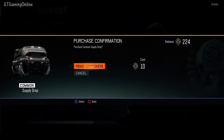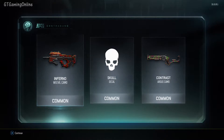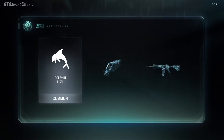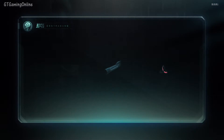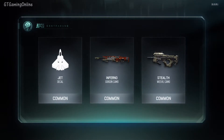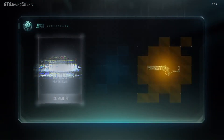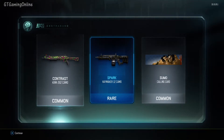Third case — starting to get a lot of crap. The skull camo doesn't look too bad but I'm probably not going to use it. Fourth case — got a Weevil camo that looks pretty bad, not going to use that. Fifth case — got a rare: a Sumo calling card that just doesn't look right, and a rare camo for the Haymaker 12. Pretty sure I'm not going to use that either.